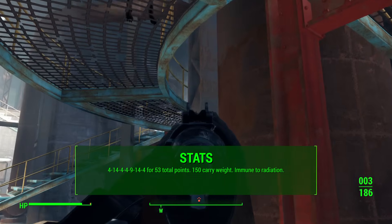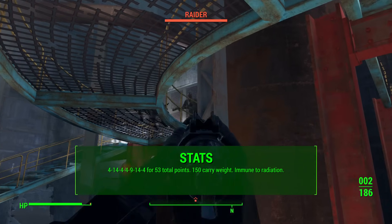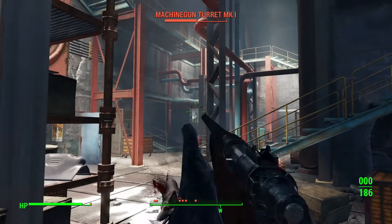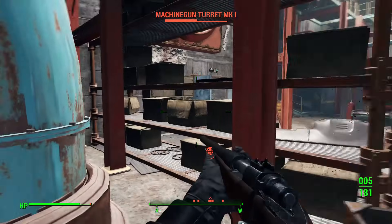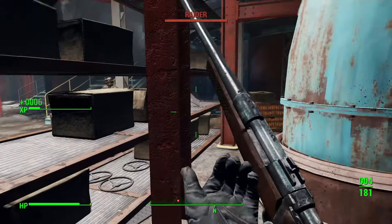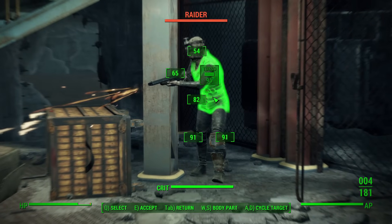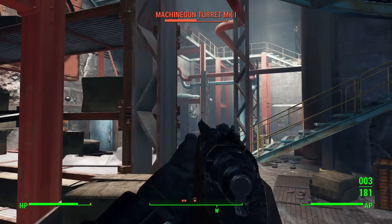Dogmeat's SPECIAL spread is 4 Strength, 14 Perception, 4 Endurance, 4 Charisma, 9 Intelligence, 14 Agility, and 4 Luck, for a total of 53 points. He has high Perception and high Agility, though I'm not sure those stats greatly affect the way he works in the game. He has 150 carrying weight, which is normal across all companions.